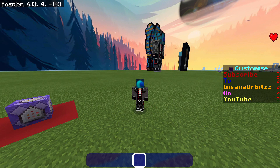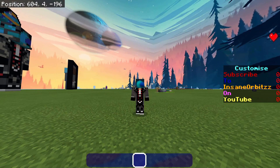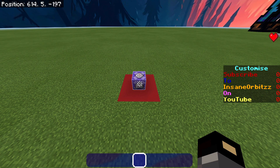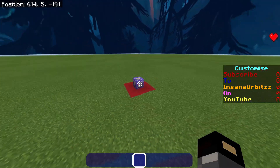I'd also recommend only having this on in certain areas, purely because it's TP-ing players — you could TP someone through blocks or off the map, which would be unfair, and secondly you could get the player into areas they shouldn't be in. Thank you to the Etch Builder — I really hope I pronounced that right — for showing me how to do this. The link will be in the description below. Subscribe for more commands!